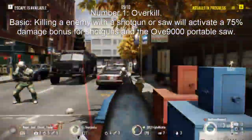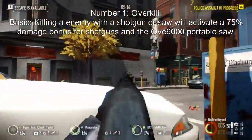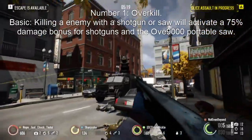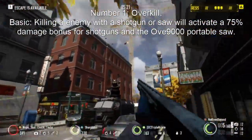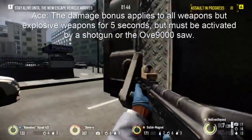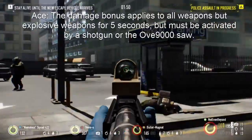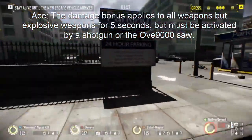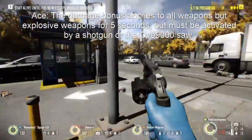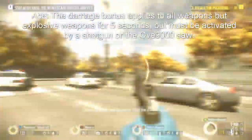Number 1: Overkill. Overkill will boost your shotgun damage by up to 75%, making even the weakest shotgun deadly — yes, I'm talking about the Izhma. Combining skills like Shotgun Impact, Berserker, and Overkill can do a devastating amount of damage that can kill a bulldozer within a couple of shells. Auto shotguns are a lot better at doing damage, and it's amazing for taking out any police unit. Acing Overkill will make you do 75% more damage with any weapon except explosives, but you have to activate it with a shotgun or a saw.